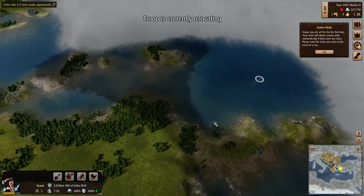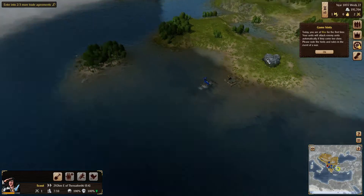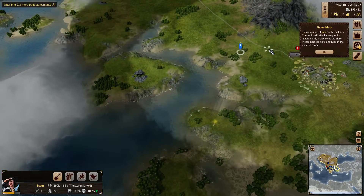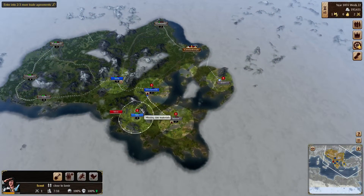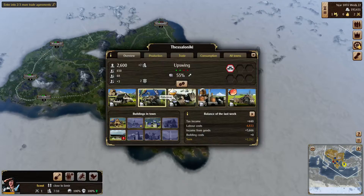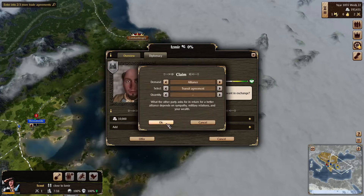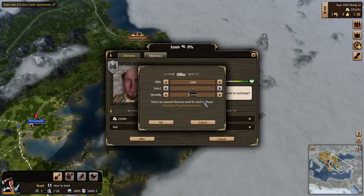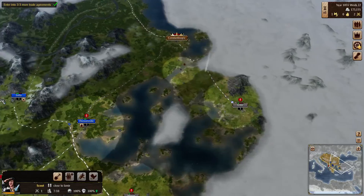We want to go to Izmir. Apparently there is a harbor there which I didn't even see, so we need a boat now. We did find Izmir — missing raw materials, missing building materials, and all that should come in. We want a trade agreement with you — transit agreement? I don't think we have to offer 10,000. There we go — we got our trade agreement with Izmir.